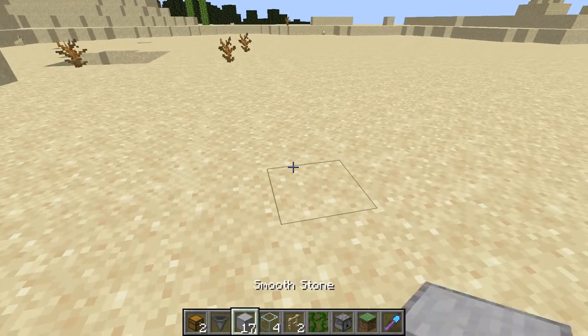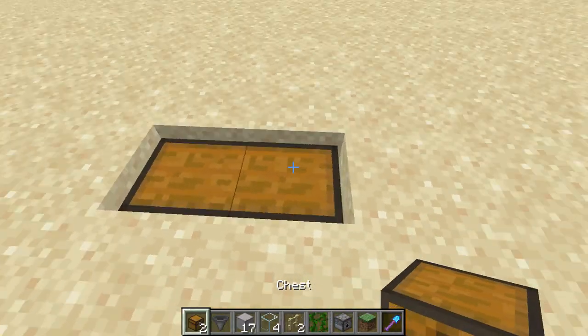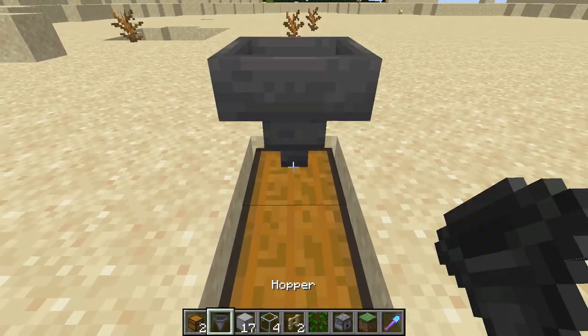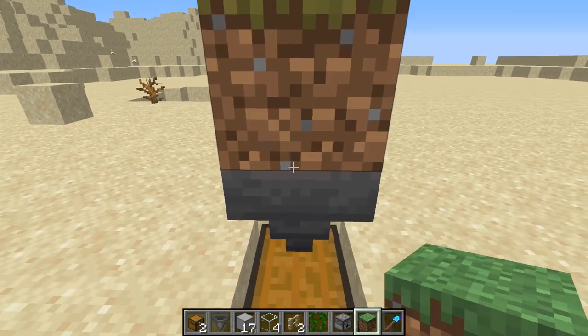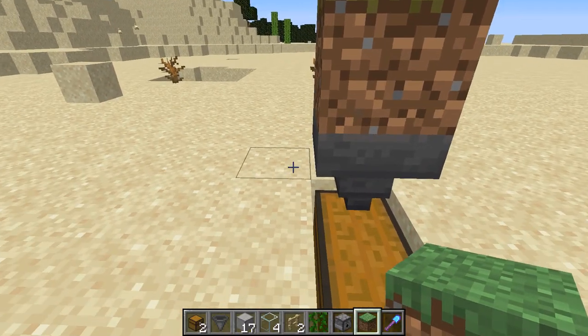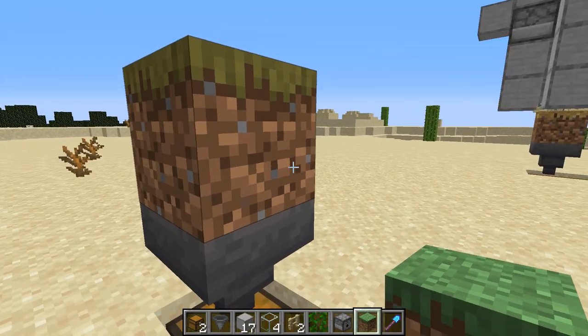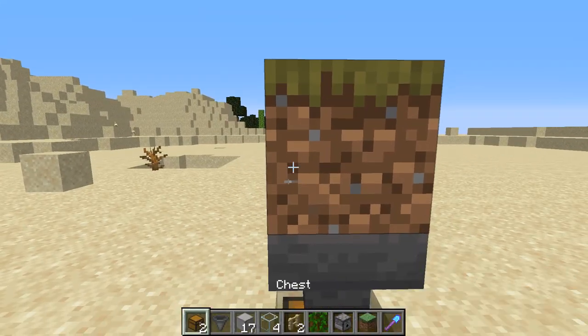You're going to start by punching two holes in the ground and putting our double chest, then put a hopper on top of that and a grass block on top of this hopper. If you don't have silk touch so you don't have grass, you can put a dirt block there and just wait for the grass to spread. Obviously, you need to build it somewhere where there is dirt in your world.